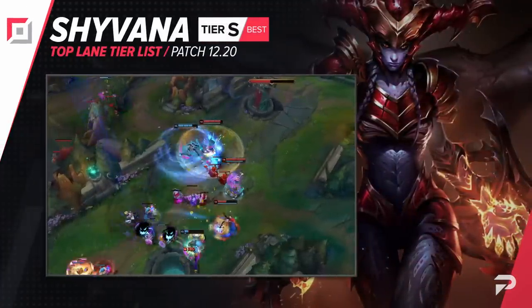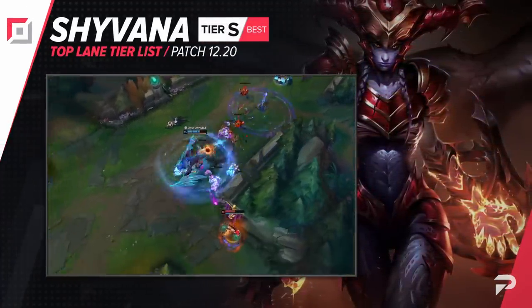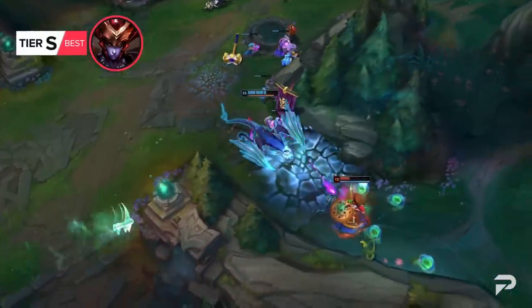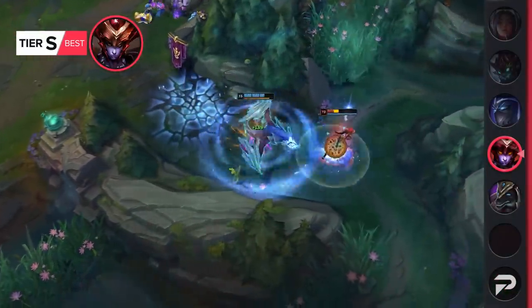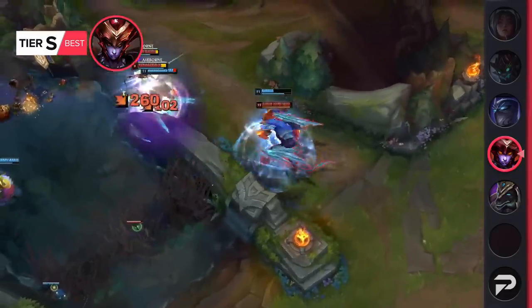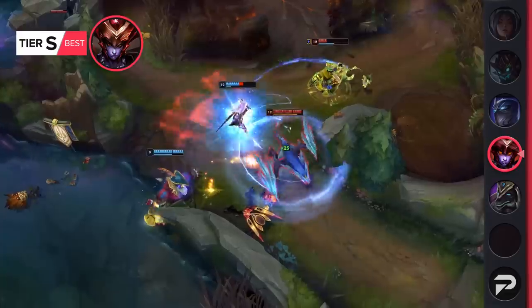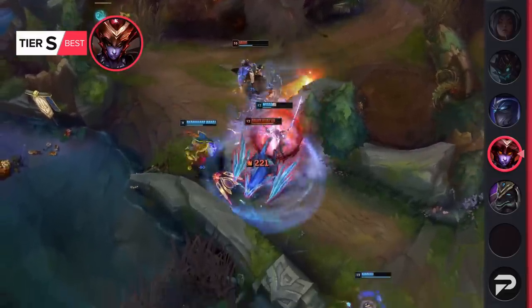Shyvana's changes last patch were aimed at weakening her tank builds and buffing damage ones, but the thing is, you don't just go 6 tank items on Shyvana. Even her beefiest versions include Demonic Embrace and sometimes a second damage option like Nashor's or Titanic Hydra. As a result, her same old build is doing even better now in the top lane, so we're moving her up to the S tier.